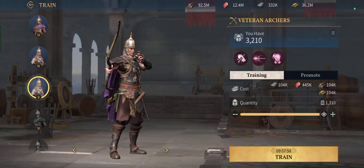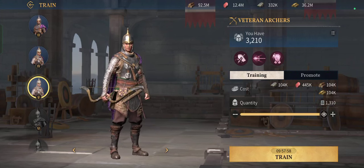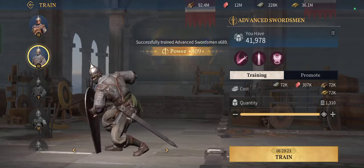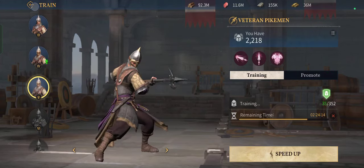Here's something I really like about this game: I'm going to train 1,300 troops now, which takes 10 hours. But if I open the game after two hours, I'll be able to claim the troops already trained during those two hours. Other kingdom builder games won't let you get troops unless you finish or speed up the full timer, but this game lets you claim whatever has been trained even if you didn't finish. You don't have to speed up — just wait two hours and gain some troops.